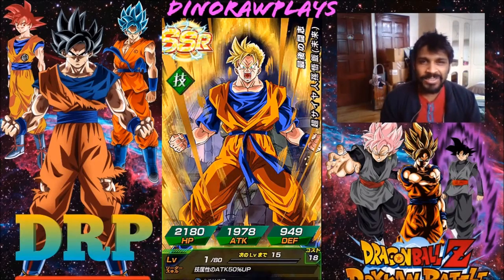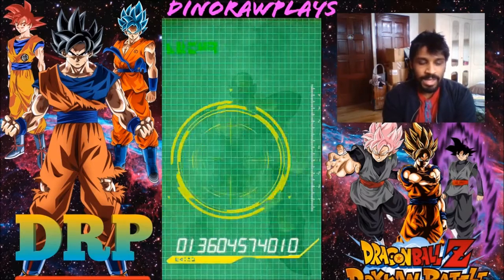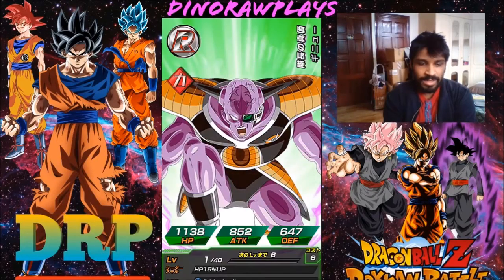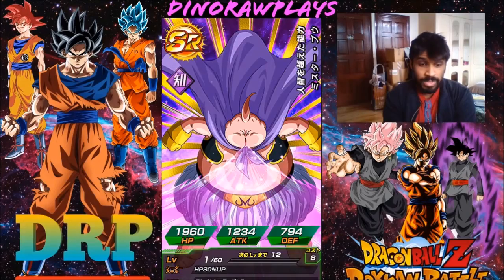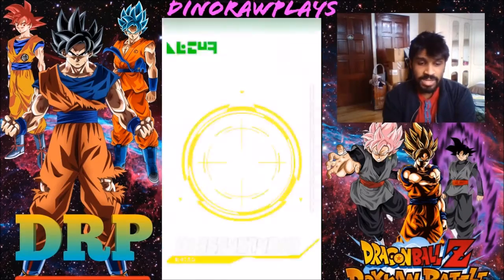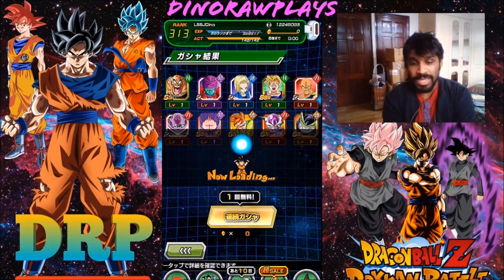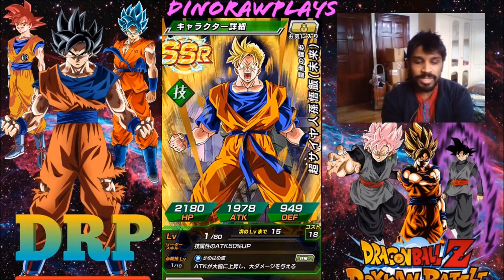It's not a banner card but it's still an SSR, so I'll take it. Future Gohan — he has a Rebirth awakening and I heard he's pretty good when he awakens. Then Nappa, Ginyu, Majin Buu, Android 16, First Form Frieza, and the last card is another SSR. Getting an SSR is always good — pretty good I must say.